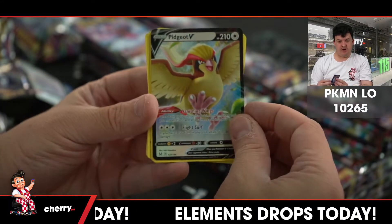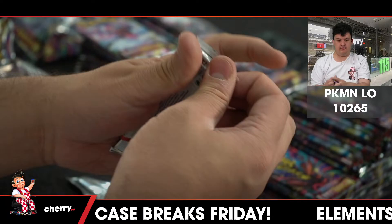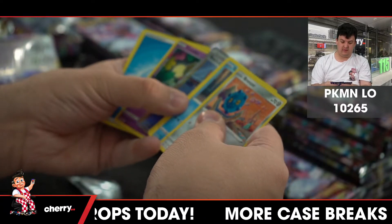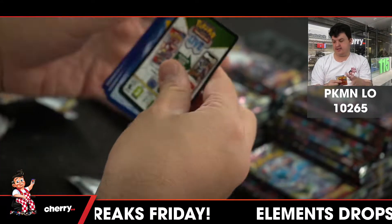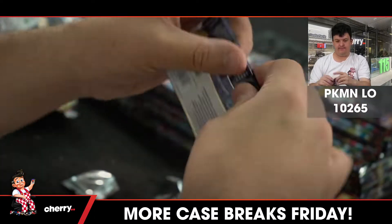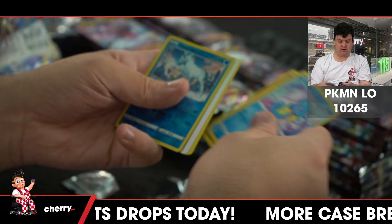Pikachu and Pidgeot V. Mimikyu reverse. Rampardos reverse. Boss's Orders Supporter Full Art — very nice one in the Trainer Gallery. Blots, Spectrier, Zoroark. Roserade reverse. Spiritomb reverse. Glastrier Rotom V.